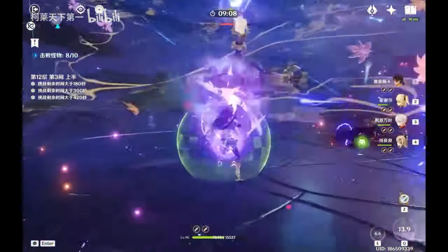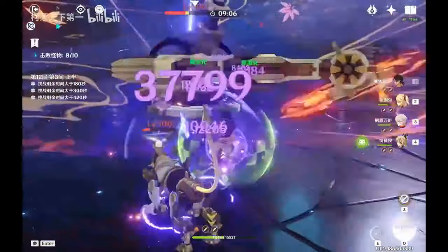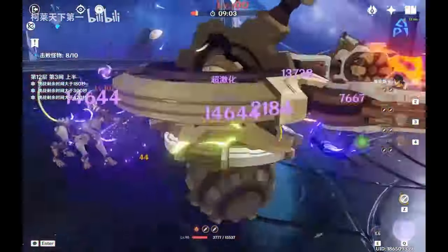The particles from Fischl and Electro Resonance can allow Sethos to fit in his aimed shots to extend his rotation for extra damage as needed without running into much energy issues.